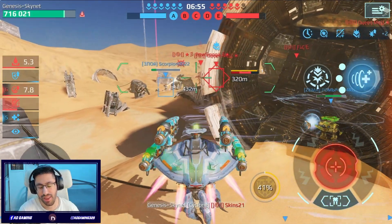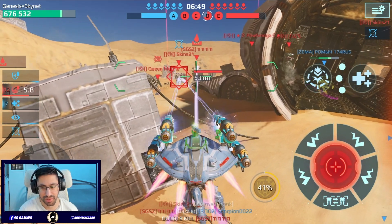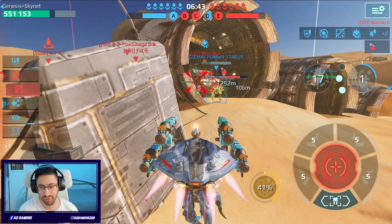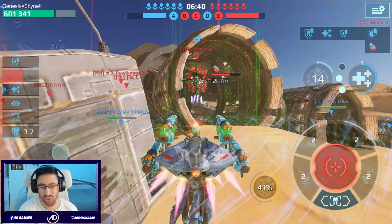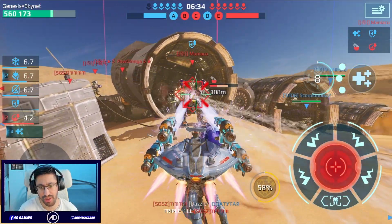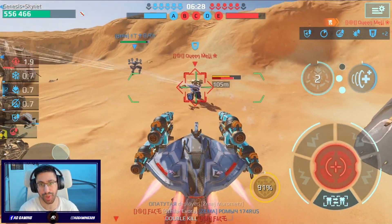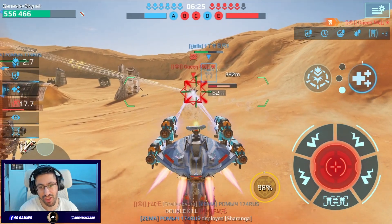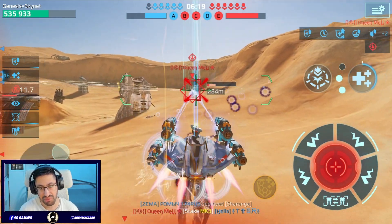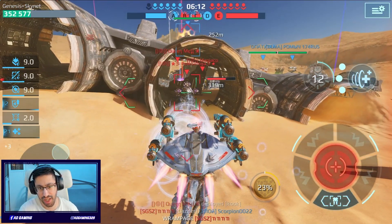Got the kill! There is a Sharen and a Gravity Amplifier — if I can destroy this Rook, this would be amazing. Let's see. Okay, it doesn't have shields anymore — I cannot believe it! I literally destroyed this Rook Titan with this weapon! What are the odds?! Wow — insane! There is another kill — triple kill! Are you kidding me? I didn't even expect that.